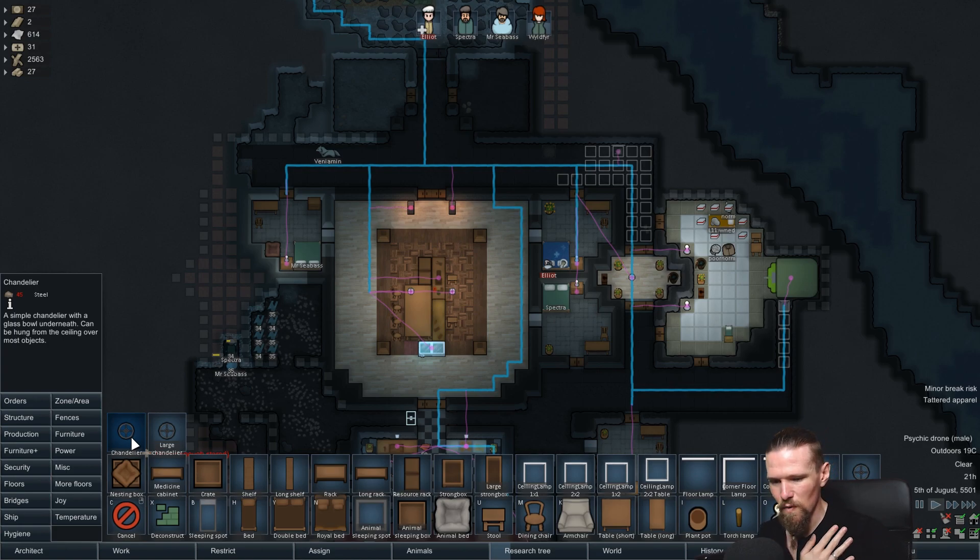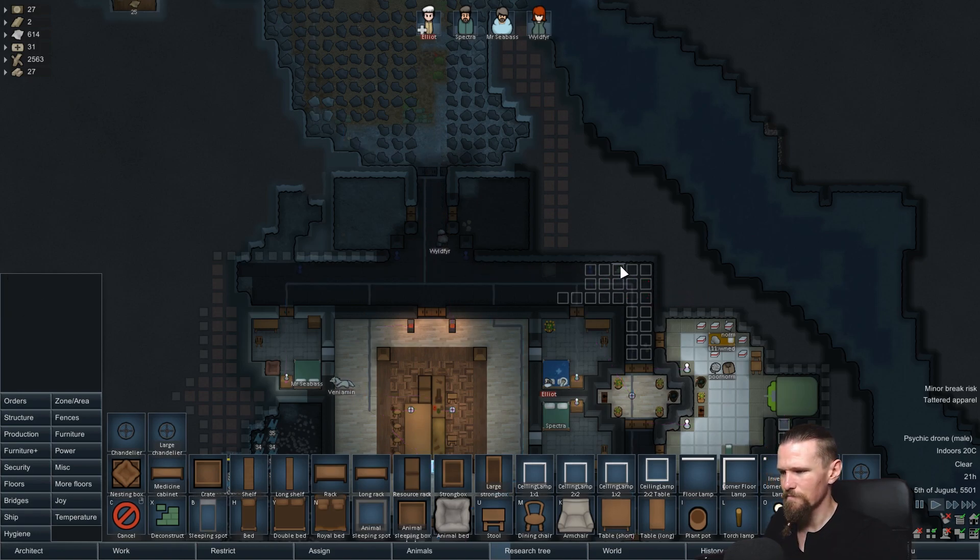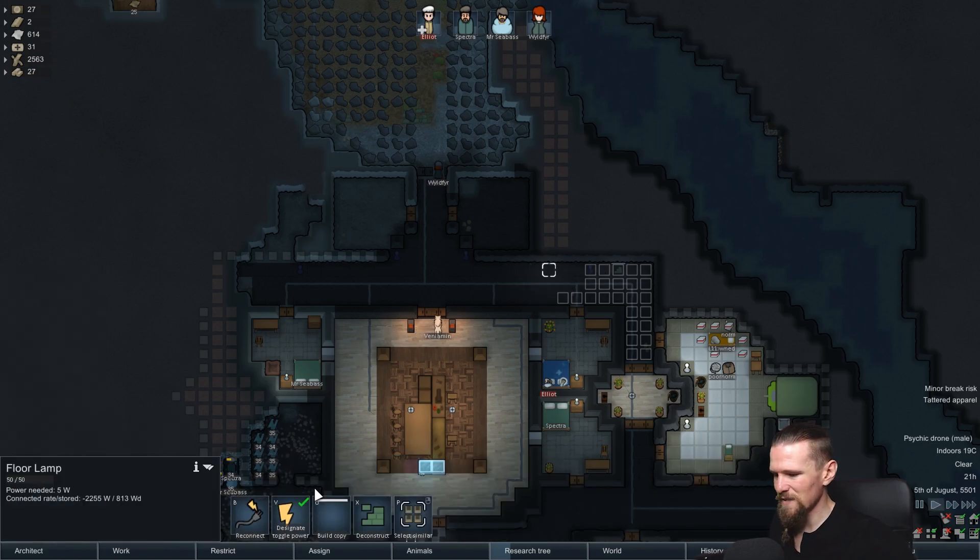We don't exactly want to have just standing lamps, although in this scenario they wouldn't actually be that bad. I think they're going to be okay here, and we might do a similar kind of setup over here just by having them on either side of the door. Yeah, I think that works, I think that's okay.